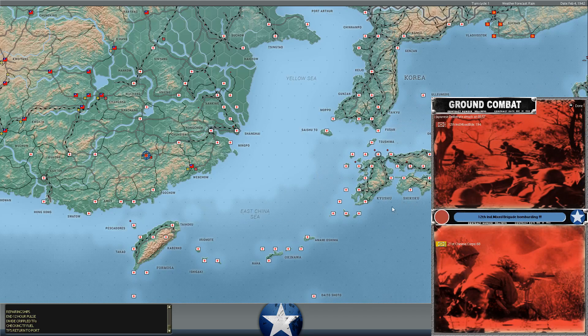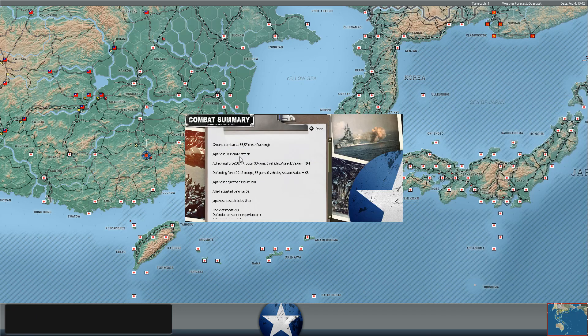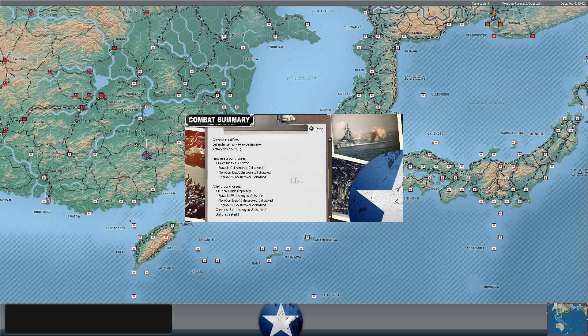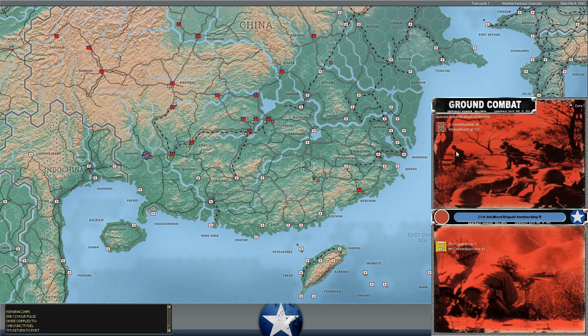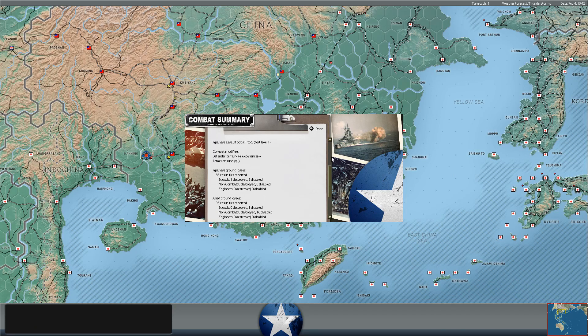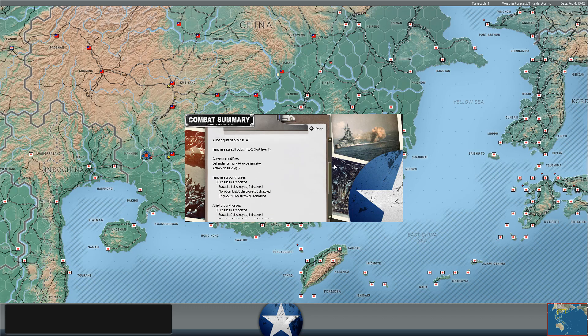There's a Japanese deliberate attack in southeast China - they succeed and drive back a Chinese corps, 75 squads destroyed. The allied Chinese squads are basically worthless from a victory point perspective - about six squads equals one victory point. Japanese deliberate attack at Nanning again - they fail to take the base. One-to-two Japanese assault odds, fort level one holds them off. The defender has a terrain bonus. The Chinese lose zero squads destroyed, one disabled. 36 to 96 casualties - it almost feels like a skirmish.